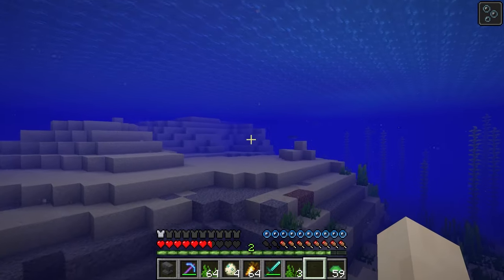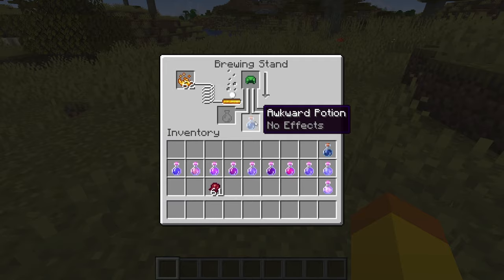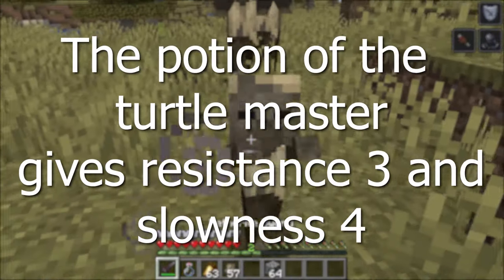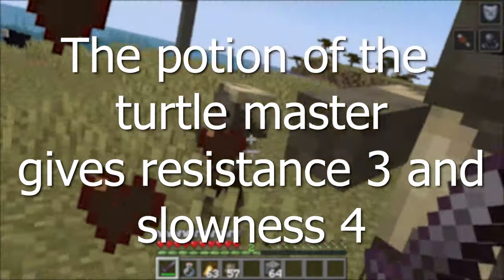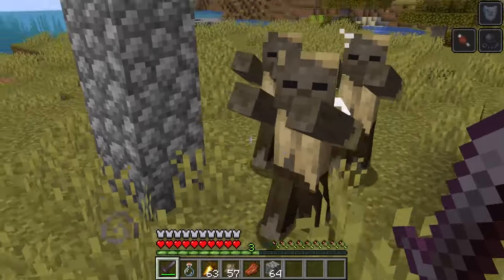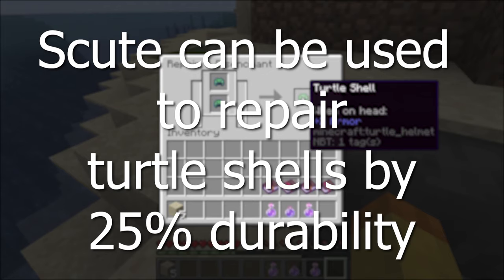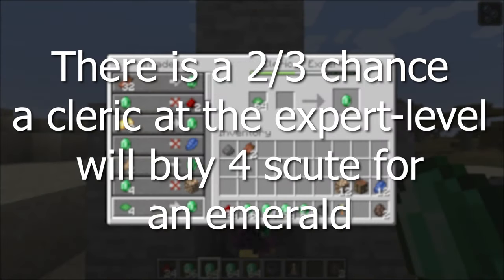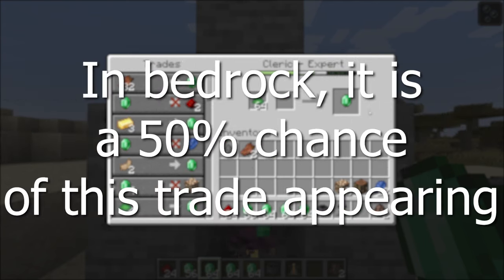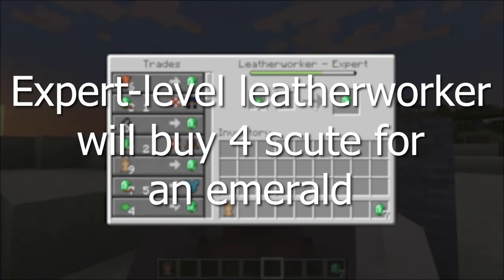Its unique ability is to provide an extra 10 seconds of water breathing underwater. Turtle shells can also be distilled into an awkward potion that creates the potion of the turtle master, which gives slowness 4, reducing speed by 60%, and resistance 3, reducing incoming damage by 60% for 40 seconds. This is the only potion that has a positive and negative effect. Scute can also be used to repair turtle helmets in the anvil by 25%. There is also a two-thirds chance a cleric villager will buy four scutes for an emerald in Java Edition. In Bedrock, it is a 50% chance for this trade. Expert level leatherworkers will also buy four scutes for an emerald.